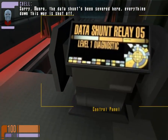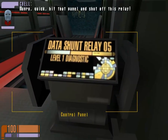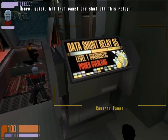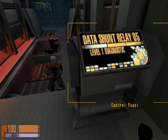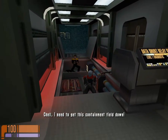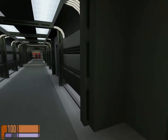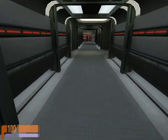Sorry, Munro. The data shunt's been severed here. Everything down this way is shut off. Hey, we're getting a power surge here. Munro, quick! Hit that panel and shut off this relay! That was close. Chell, I need to get this containment field down. There's an override in the Jeffrey's tube, just down that corridor. Okay, let's do that then.